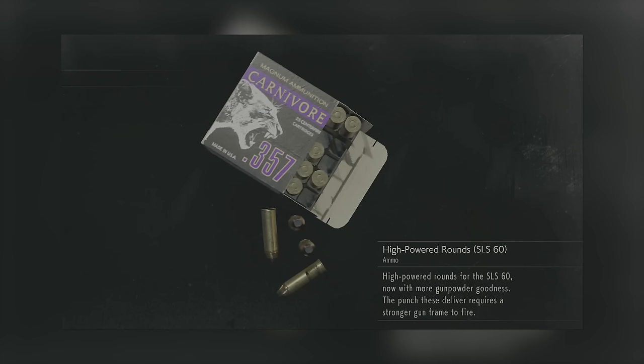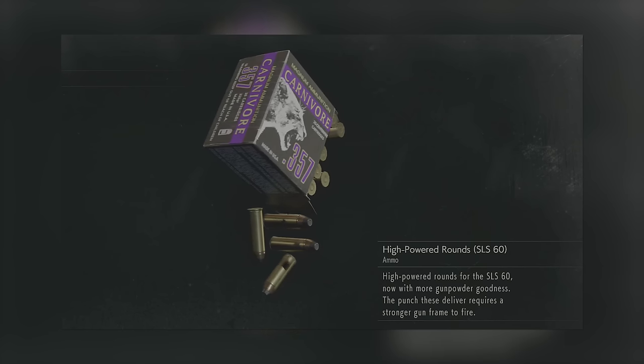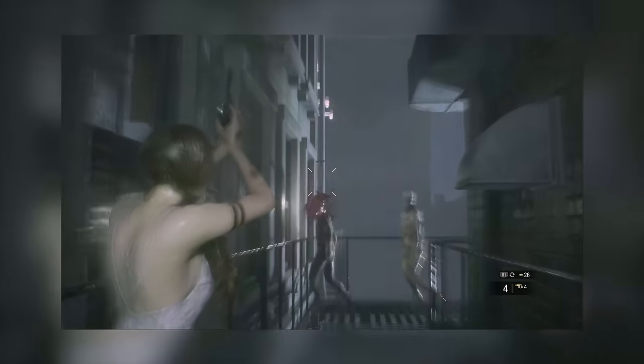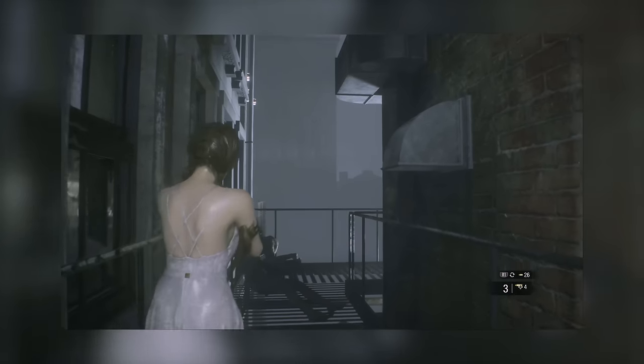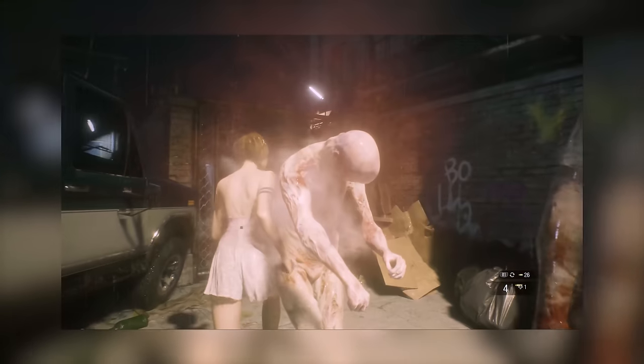Here's what you need to know about Paleheads: in order to stop them you're going to use Enhanced Ammo. If you shoot them in the head they can die, not always. And if you shoot them in the body they will freeze so that you can run past them.